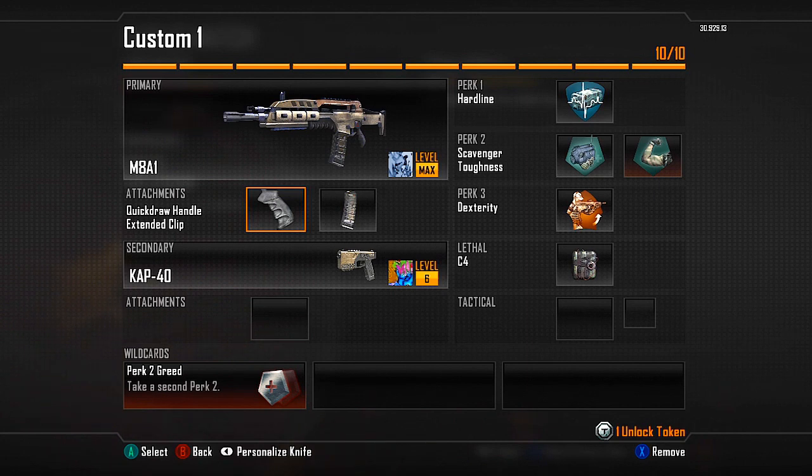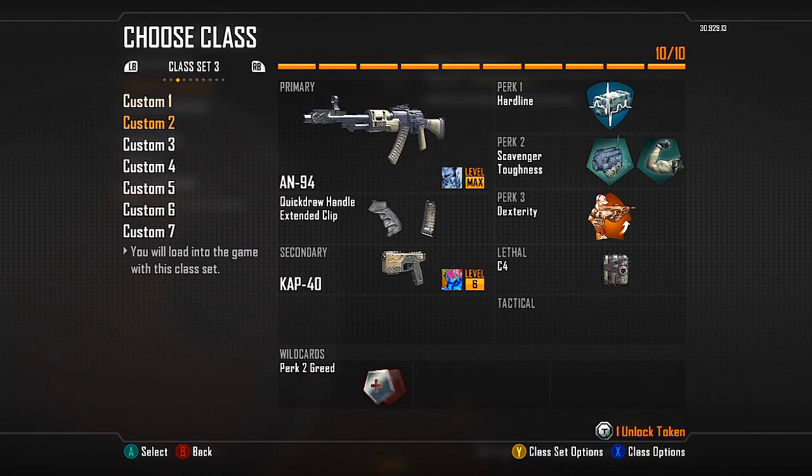The perks I'm using are just the general ones I've had on a lot of my classes: hardline, scavenger, toughness, and dexterity as always. The lethal I'm using is C4, and I'm using this on every class now. The main reason over a bouncing betty is the amount of times I've died to my own betty — especially when it's on a streak. If you learn how to use C4, it's so overpowered. Just chuck it around the corner if there are a couple of people there and you'll get both kills, unless they're using flat jacket.